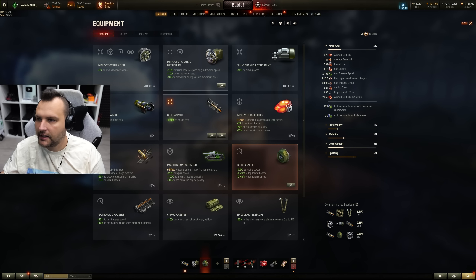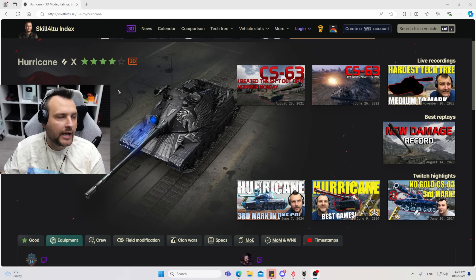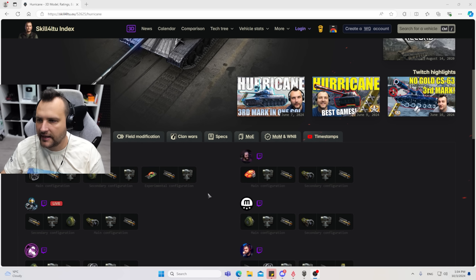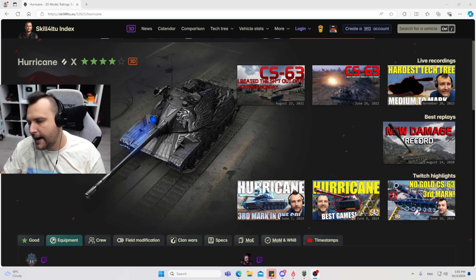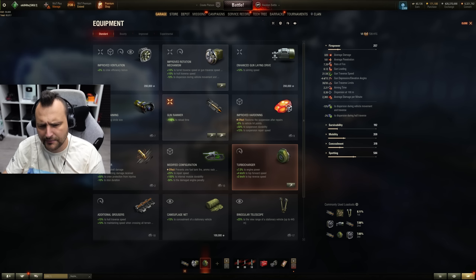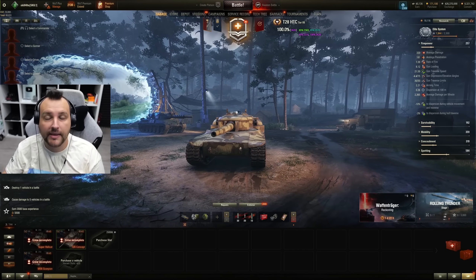But, fellas, if you want to get better information and for free, I would highly recommend using the Index page. Just Google Skill4LQ Index or check out the description down below. You can see what content creators are using with one or another tank — significantly more accurate and better information than what the game is offering. And on top of that, you need to pay for the WoT Plus feature, which is absolutely ridiculous.